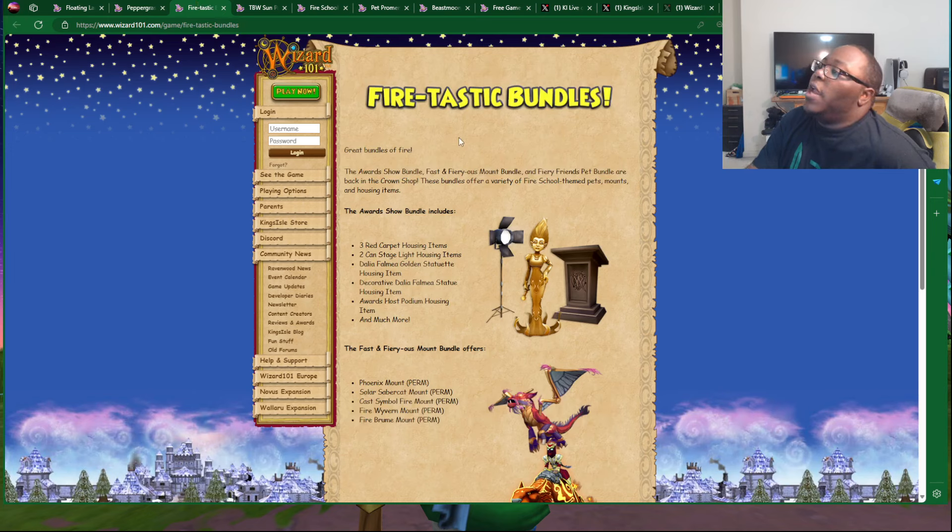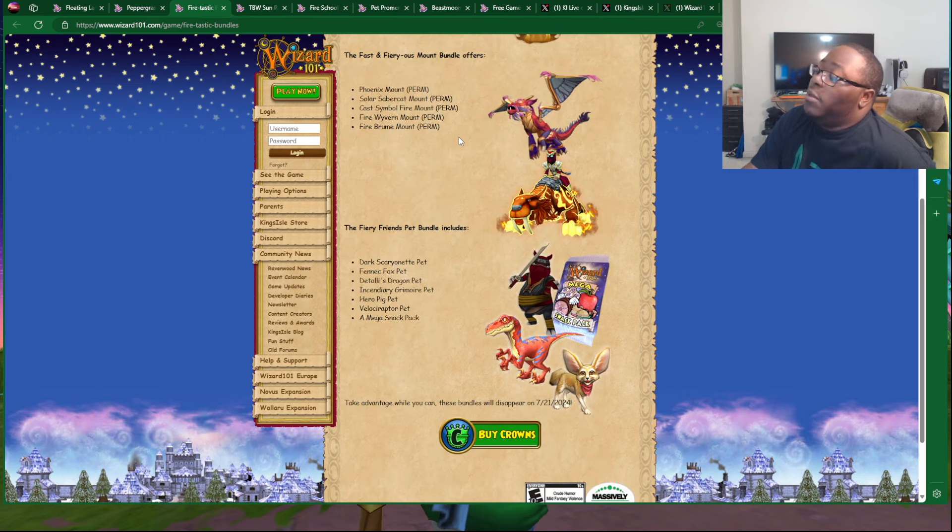Over here, we have the Firetastic Bundles, which are available. They have the Awards Show Bundle, and they also have the Fast and Fieryest Mount Bundle, which I would imagine is probably going to take a lot of crowns. And they also have the Fiery Friends Pet Bundle, which of course has that stuff.